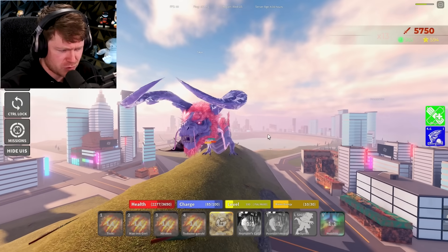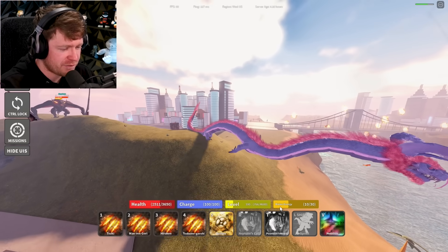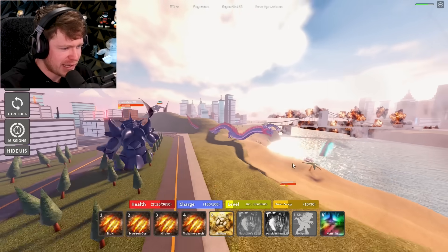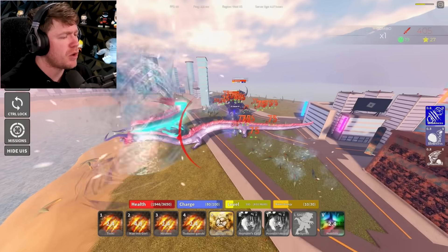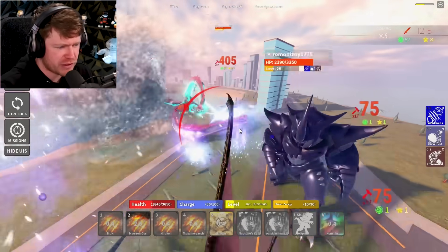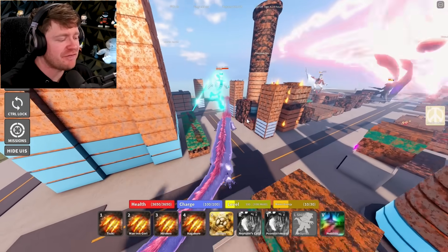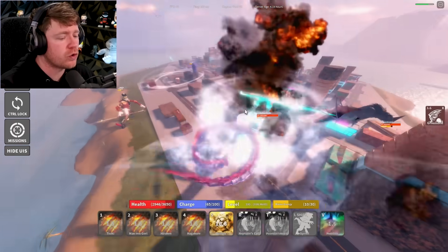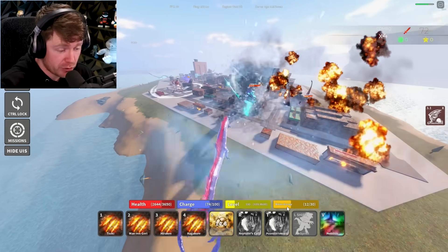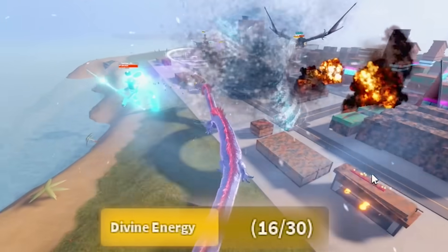We'll regen some health. We started out with 10 divine energy - I don't think I had to destroy anybody to get it, so let me know how to get it in the comments. I think I figured it out: to build the Shinryu mode divine energy, you have to hit the whirlpool on enemies. You can see it building right now - we're at about 14, 15, 16 out of 30 and just gotta keep waiting for it to build.